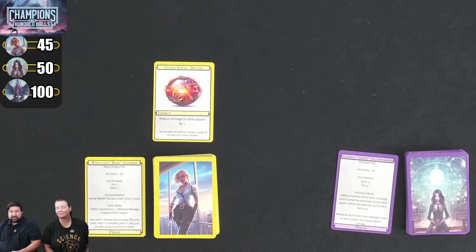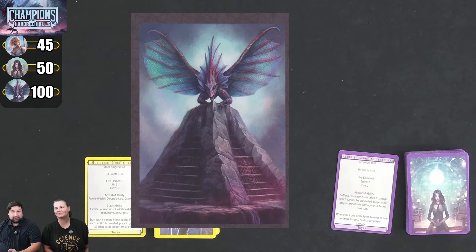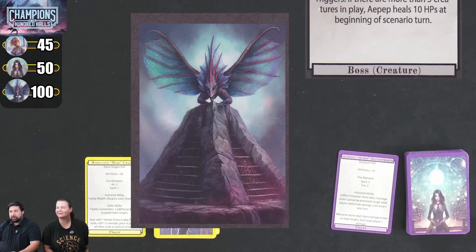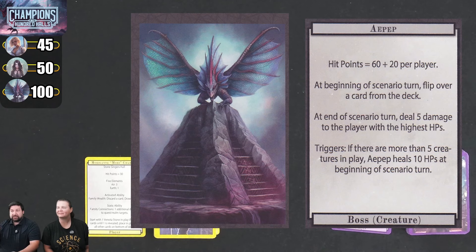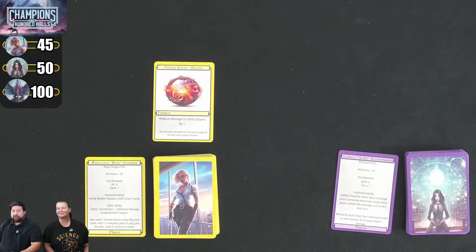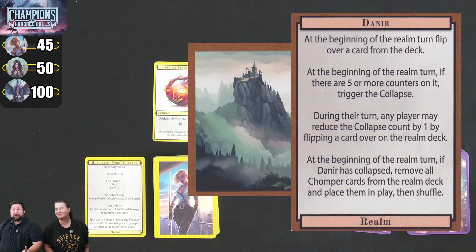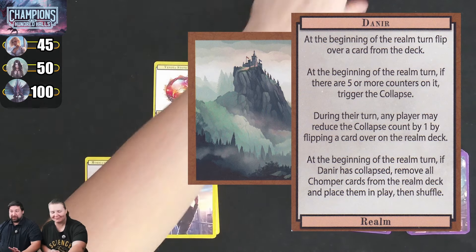Our job is to take down the big bad boss. We're playing against Apep, a Winged Spirit, who will have 100 health — 60 hit points plus 20 per player. We are playing with a scenario deck called Denir. When we see dinosaurs in this one, we'll explain how the game works as we play through it.